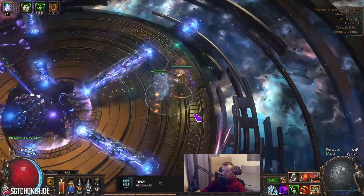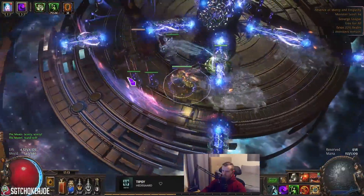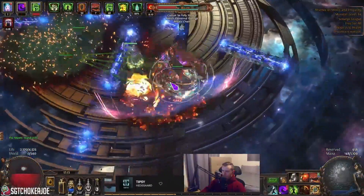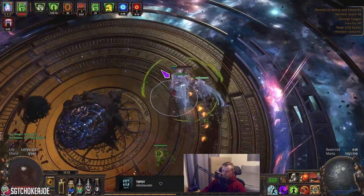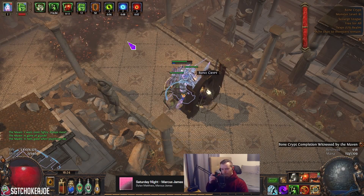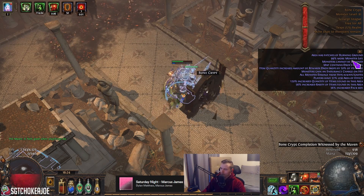Here we're going through Maven. Even though this is pretty sloppy, we have so much life gain on hit. Even though we do get hit by the Maven debuff, it doesn't matter. We have about 20k armor in this build, a bunch of life gain on hit from vitality, and around 60 or 70 spell suppression - plus elusive from assassin. So it's relatively tanky.